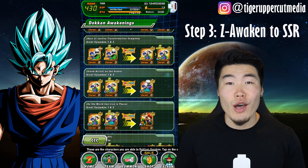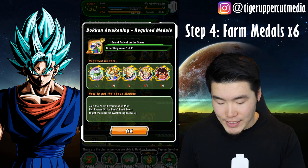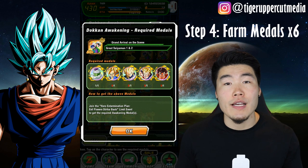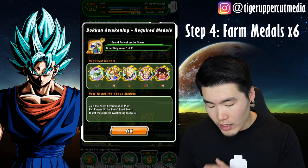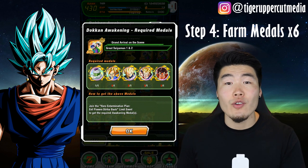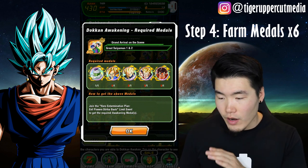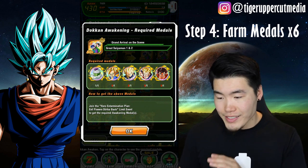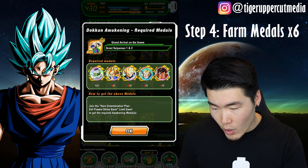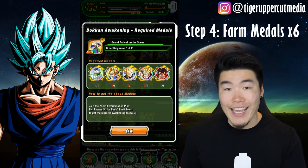Step 3: Z-awaken all 6 to SSR. Step 4: Farm 6 of each of the medals you see on the screen right now. I know it says you only need one of each, but the extras are for the 4 dupes as well as the second LR. All of these medals can be acquired from the Hero Extermination Plan Evil Power Strike Back event from various stages. The Piccolo can be farmed from Stage 17, the SSJ Goku is from Stage 9, the SSJ Vegeta is from Stage 12, SSJ Gohan is from Stage 13, and the Kaioken Goku is from Stage 8.